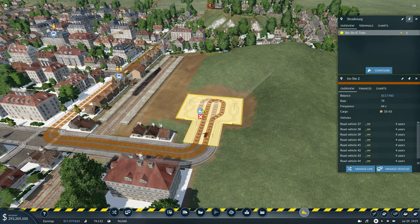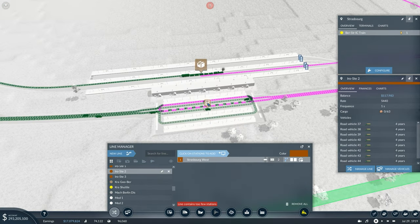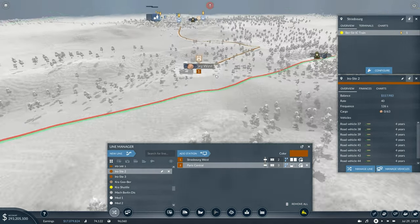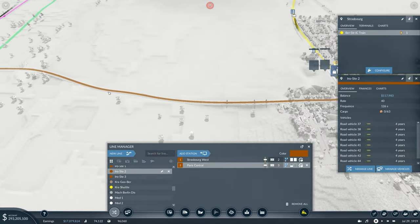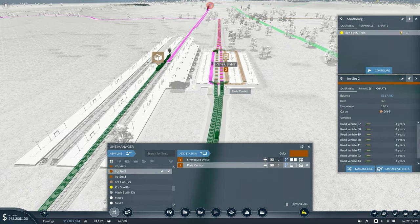We can get rid of this one as well, then go to manage line, and now instead of going to upper Strasbourg we can add a station which is going to be the north yard, set to full alternate platforms. That's now going to take the iron from this mine. Instead of going to the station to take it to the capital, it's going to bypass that and go straight to the south yard, and then a big train will come and take all of that stuff.